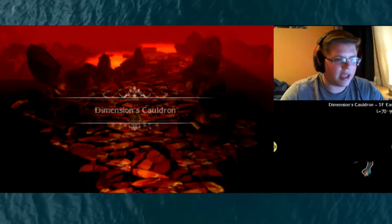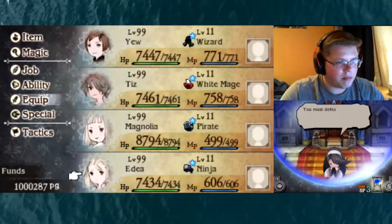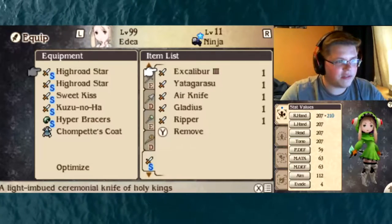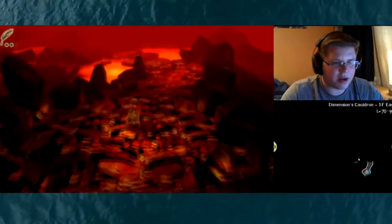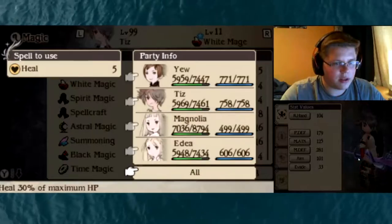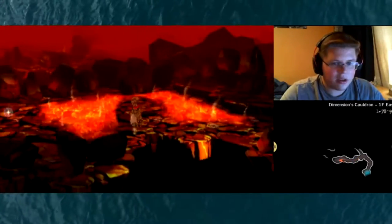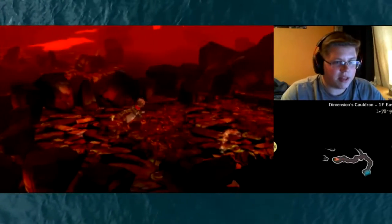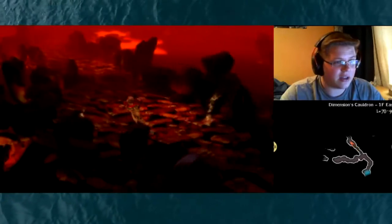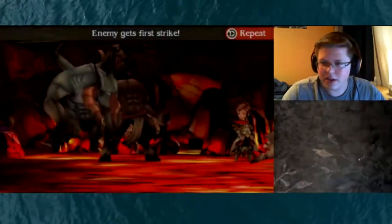I got a Kunai — Dimensions Cauldron, the second post-game dungeon. Once again I cannot control the encounter rate. But what I can control is my weapon — I got a Kunai from last time, yes, Excalibur. I'm going to put one of those on — it looks kind of cool actually. I like the Jackals better but I don't mind it. Oh, I forgot — this is one of those places where I take damage, so I have to be a little careful here.